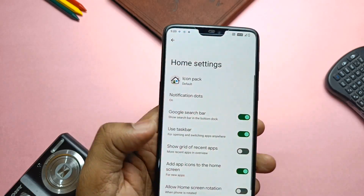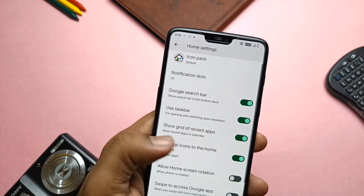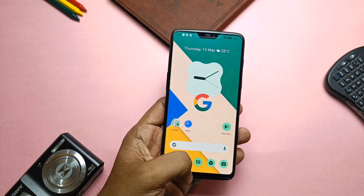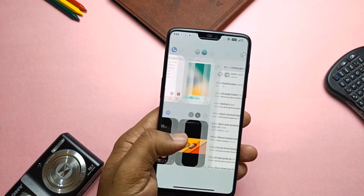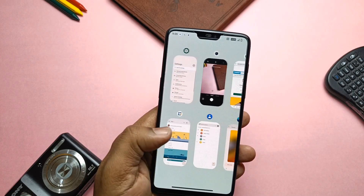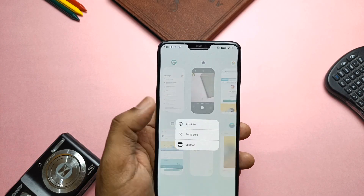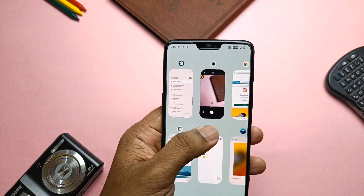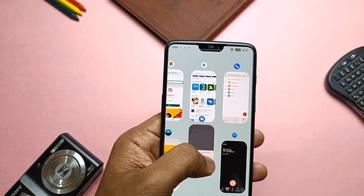Another new feature found in the same home settings of the launcher is to show recents as a grid recents panel. This is a similar feature available on Android 12L, which is only available for large screen devices like tablets. All the recent apps will be reduced to a small grid, and only the main running app will be shown in full screen. If you long press on any recent app you get the same old options like split, app info, and force stop. You can also dismiss the app by swiping up the recents app card.